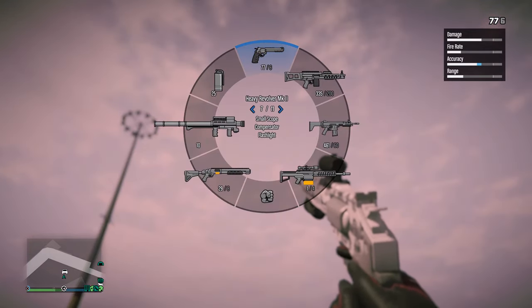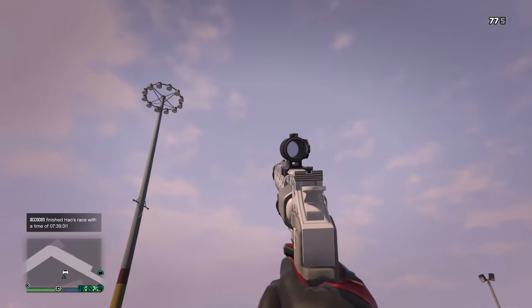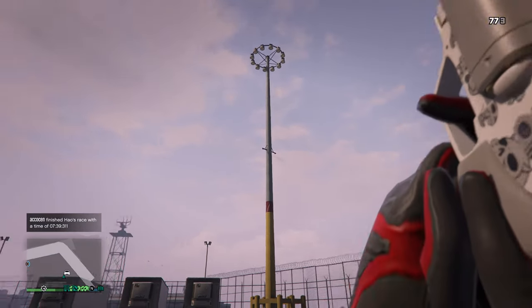When it does that, then release R2, and then release R1, and it should put the gun up and shoot like that. Aim — you don't have to aim.